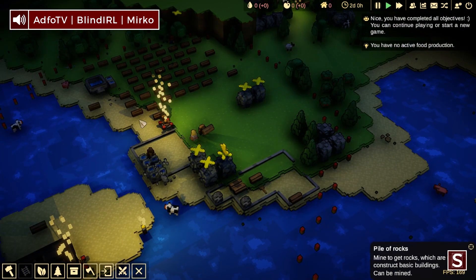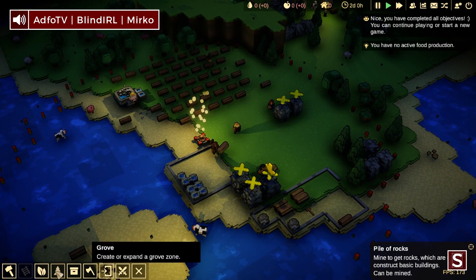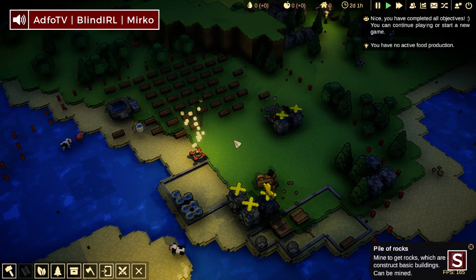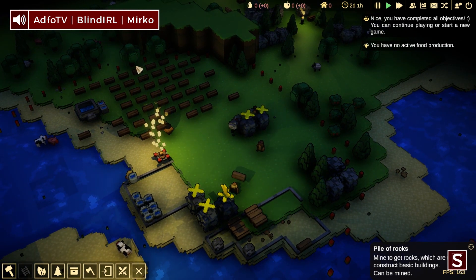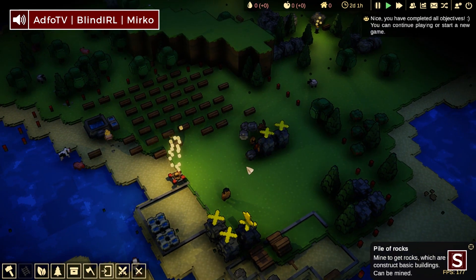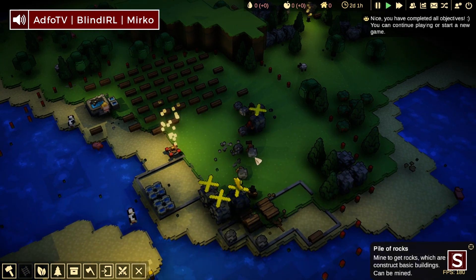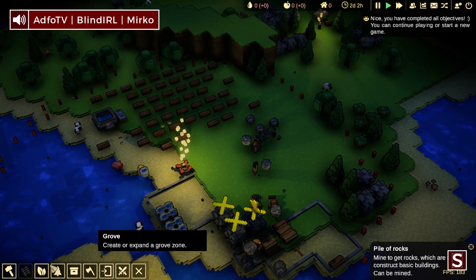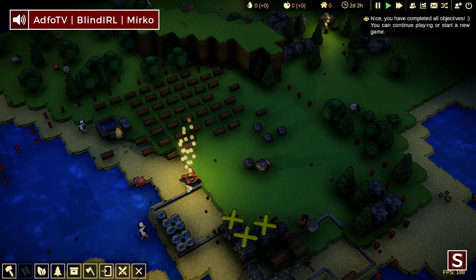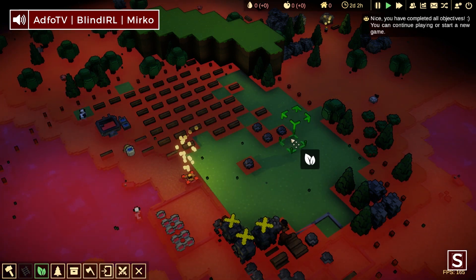Blind, what are you doing now? I'm just trying to clear out space, because I can't build where there are resources on the ground. The next order of business is to get as much of this wood out of the way as possible, then get some farms set up. Once we have food coming from the farms, we'll get our first line of production up and running. That's going to be our basic workplace, which is what we'll use to build planks, bricks, and tools as well.